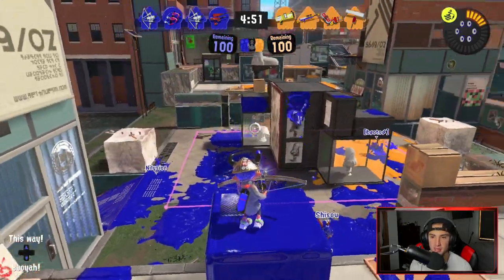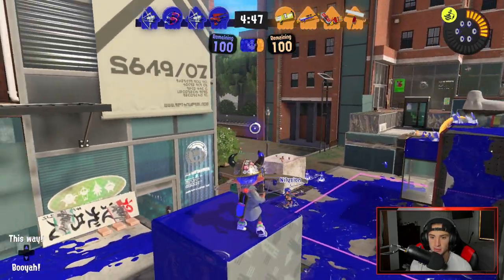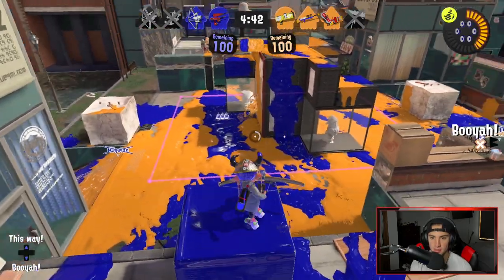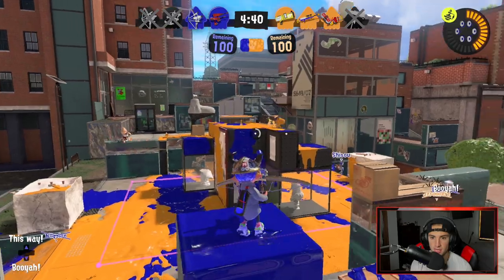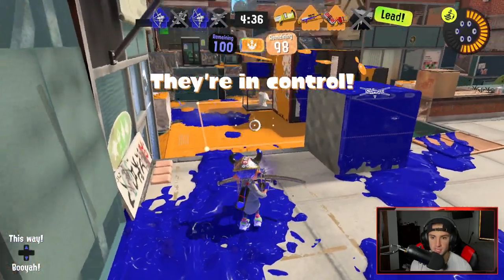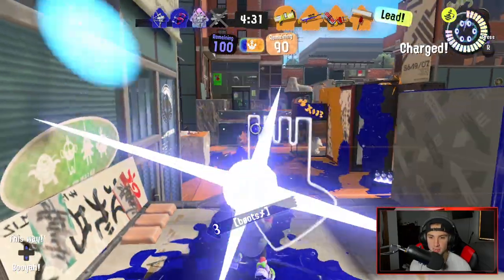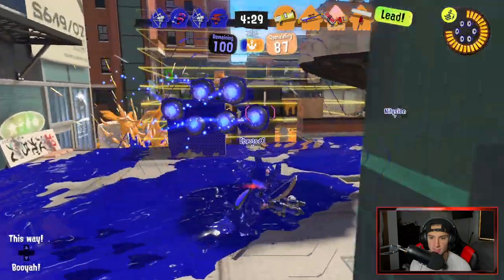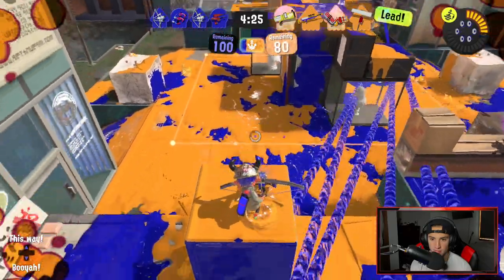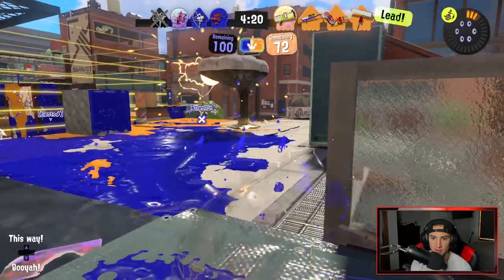I'm just going to make up this spot here and start firing shots all over the place, trying to charge up my special to be honest. Getting in position at the same time. Nice shot by us — he's popping up here, just hit him hard, and he's had to drop down. They got positioning — I'm going to wait for my teammate. We have two bow and arrows so we should be able to keep control really nicely. I'm going to send this Killer Wail and pop up on top to fire some shots.